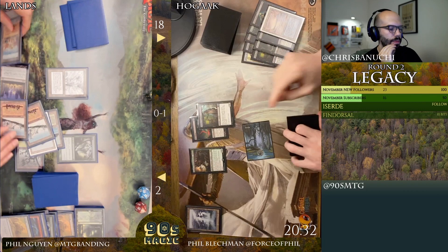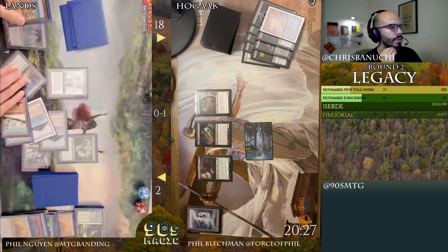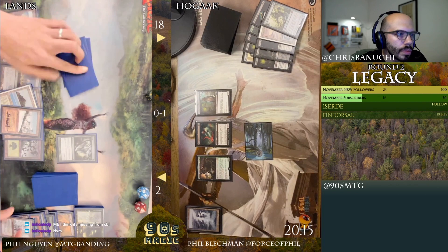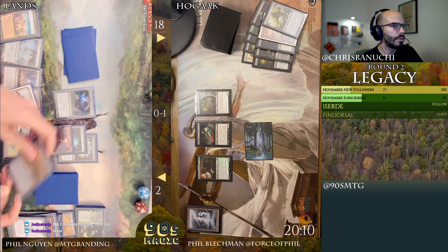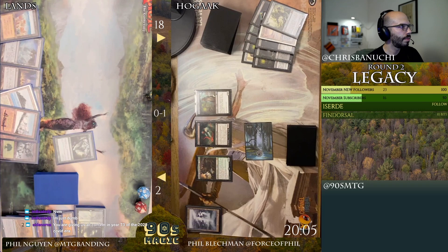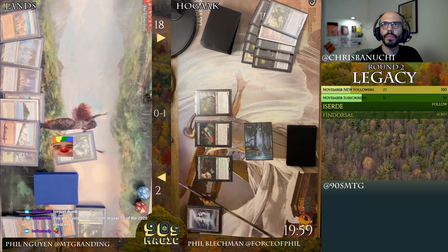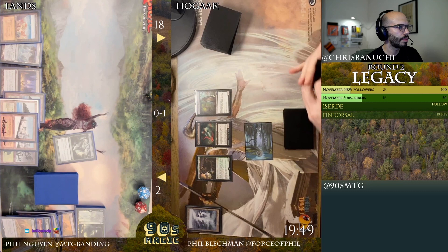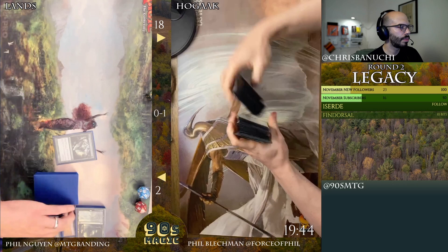I'm gonna tap your Swamp. Pass — I have to discard. Just go Vengevine. I'm gonna let this die. Dredge — Misty, Valakut, Wasteland. Are you deterministic to have a Glacial Chasm on the board every turn for the rest of the game? I'm pretty much just gonna keep Life from the Loaming it unless you have instant-speed stuff. You're deterministic to have it every turn — pretty much unless you somehow cast a Leyline. I think I'm gonna get the Tabernacle next turn too, it's probably just a matter of time.